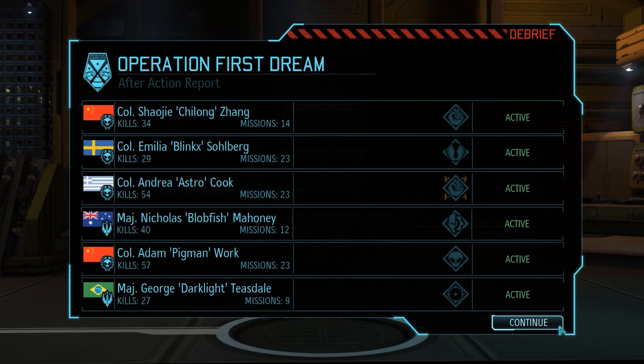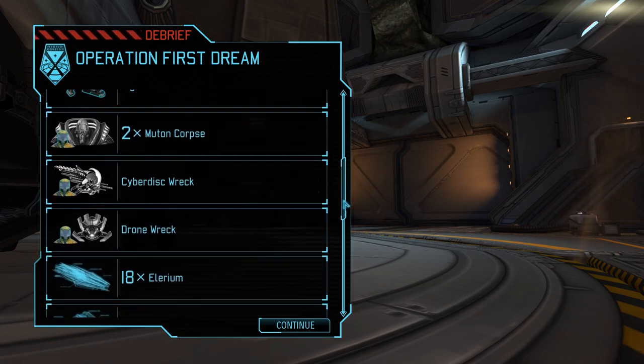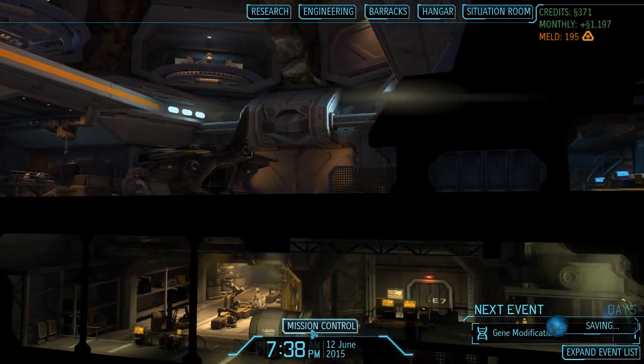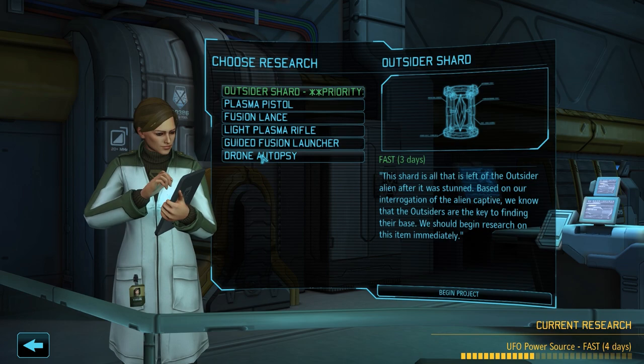From this mission we've unlocked a few new research projects. The Outsider Shard we just saw in the cutscene is one of them; from stunning the outsider we also recovered a Light Plasma Rifle which requires research before use, and killing the drone unlocked the Drone autopsy. We head to the research lab to complete the drone autopsy instantly. The doctors believe it should be possible to capture and repurpose enemy drones for our own use in the field.